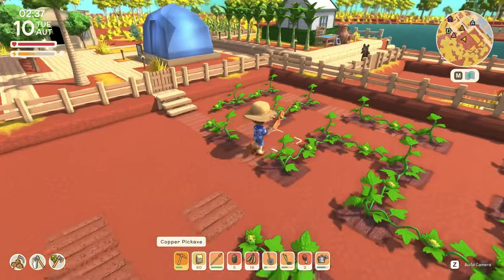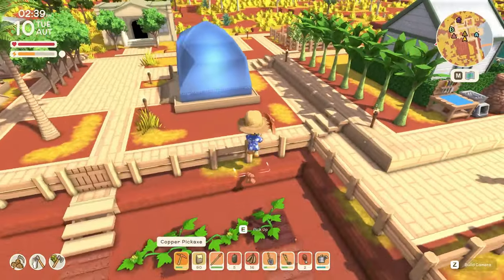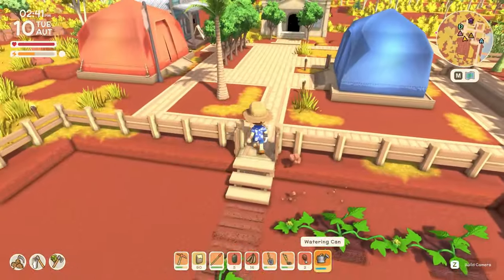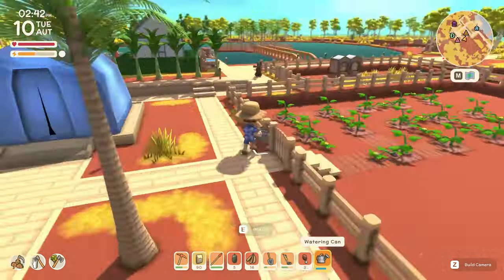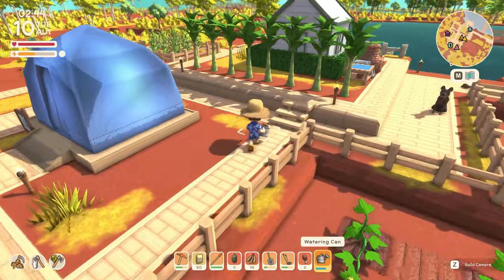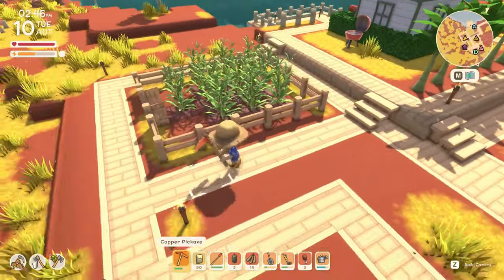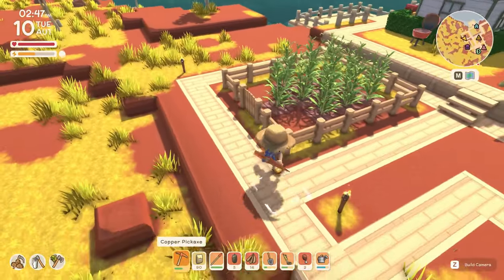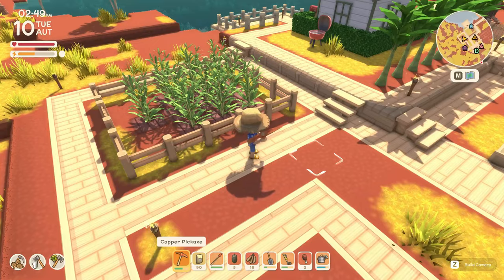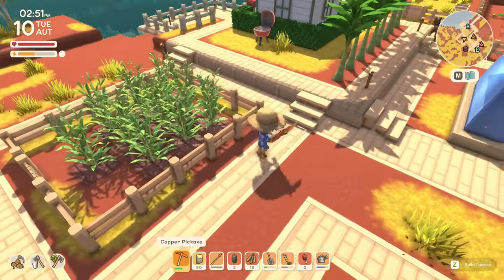These are all things you can get from Fletch — it'll say things like you can get better fencing or other fencing options. This is wheat — same deal, got it from Rayne. I'll close that gate so things can't walk in. Wheat can grow all year round so it doesn't sell for as much, but I just wanted to have a little wheat farm.